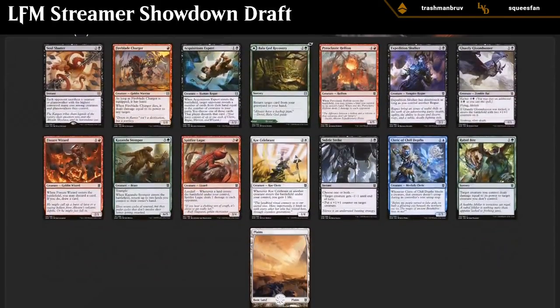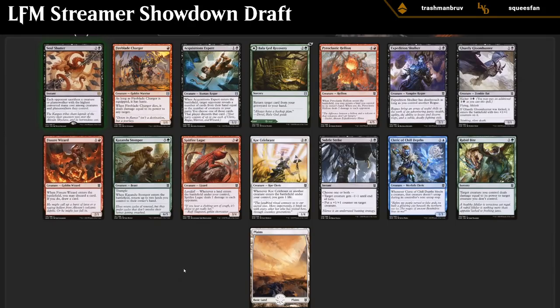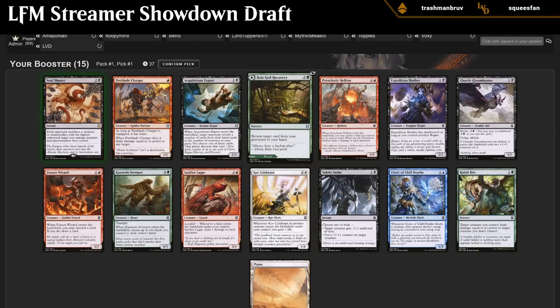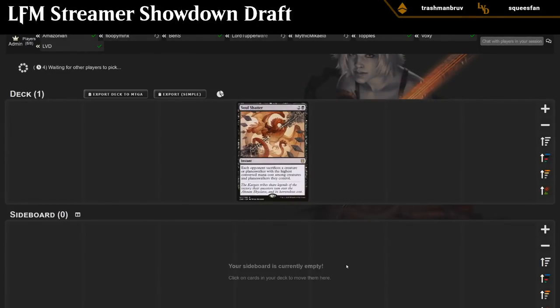Pack one, pick one. We did open a pretty decent rare in Soul Shatter — just a solid removal spell, even if it doesn't have any particular synergy. We are passing. Acquisitions Expert is pretty good, Bala Ged Recovery is one of the better dual-faced cards, and there's Core Celebrant for the life gain deck and Rabbit Bite removal. I think I'm still fine taking the Soul Shatter. I wouldn't fault anyone for taking Bala Ged Recovery or even Acquisitions Expert if you really like tribal synergies, but I'll take the Soul Shatter — it's splashable, instant speed removal, can't really go wrong with it.